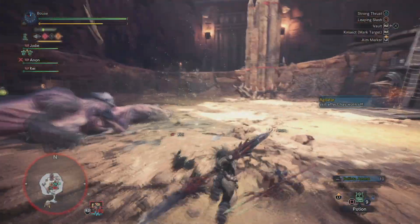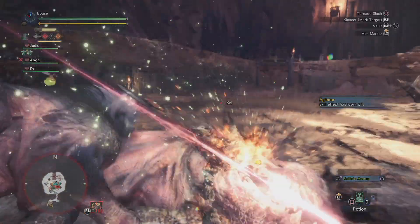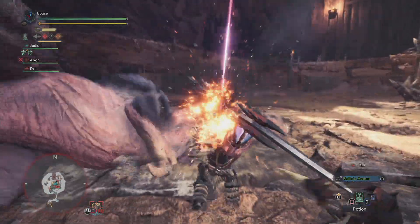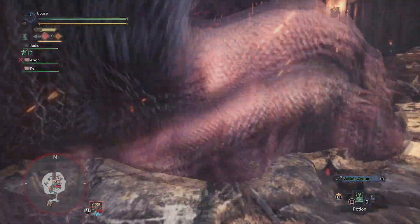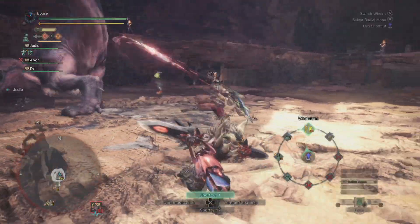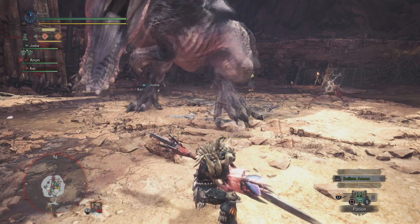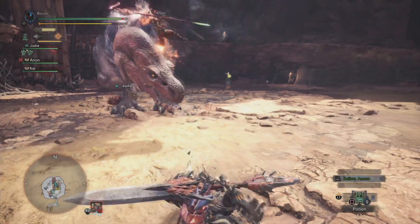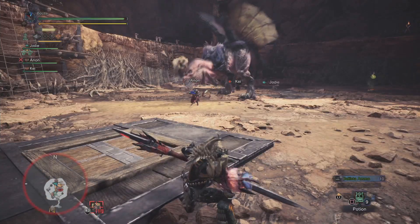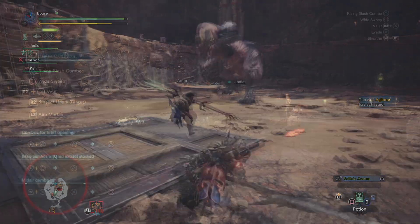Originally I was turned off by this weapon in earlier games like 4U and Generations because there was this whole mechanic that revolved around you taking care of your Kinsect, and if you messed up the progression of the Kinsect, it basically resulted in a ruined weapon setup — it just seemed like more of a time investment than I was willing to make. In Monster Hunter World though, many people are happy to know that the feeding mechanic has been removed, which has made the weapon a lot more accessible. But with the introductions out of the way, let's take a look at how to use this weapon.